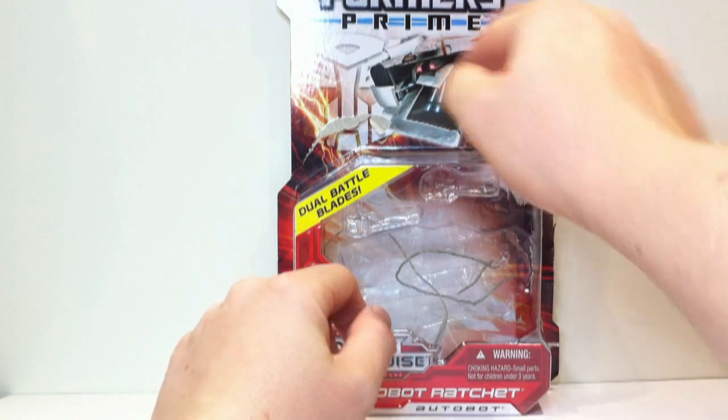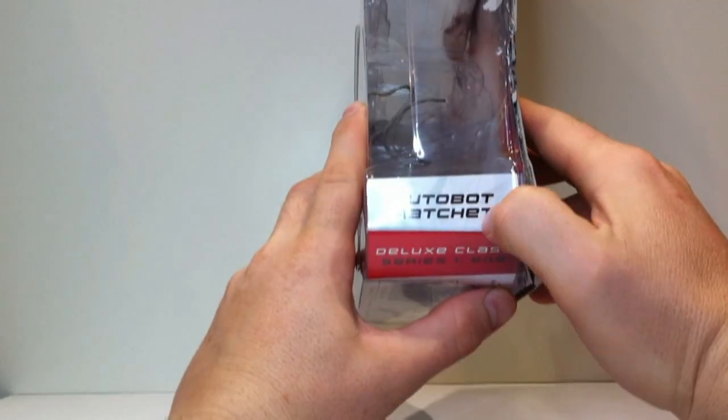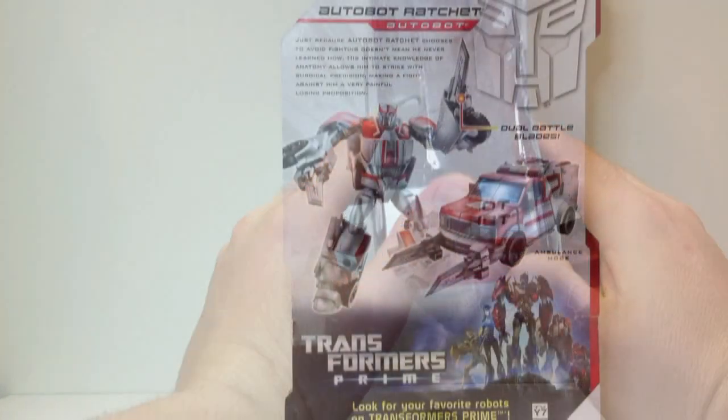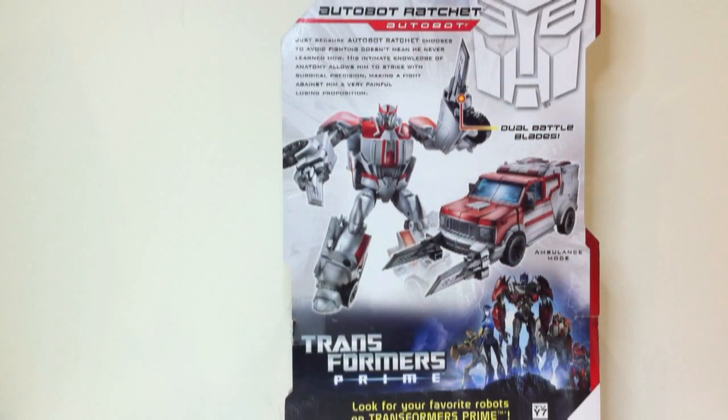Pretty nice packaging, though there's a fair bit of wasted space up the top unfortunately. On the side it says Autobot Ratchet, deluxe class, number six in the series. On the back we've got some lovely pictures of Ratchet — a little action shot with his blades and a picture of vehicle mode. The bio reads: just because Autobot Ratchet chooses to avoid fighting doesn't mean he never learned how. His intimate knowledge of anatomy allows him to strike with surgical precision, making a fight against him a very painful losing proposition.